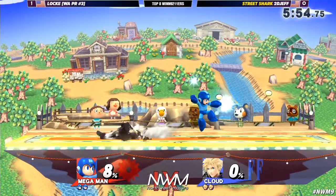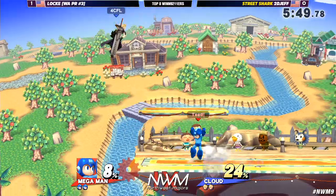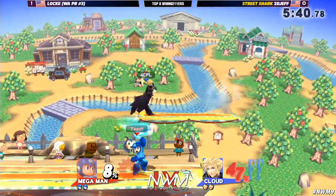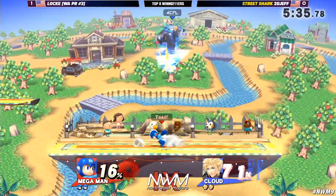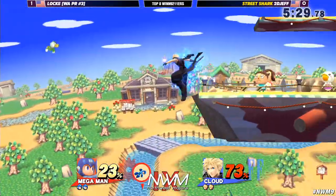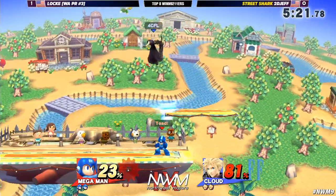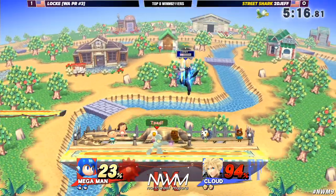Locke starts game two out with the dash attack. Catches the landing with Razor Blade and is able to start a nice 24% combo off of it, keeping him from landing — just a floor of little up-airs keeping him up. Anytime Cloud uses his dare, he's kind of suspended. He just keeps him suspended with the up-air. He's forced to burn his limit, didn't quite work down at the ledge, and we're back at the platform. TGF has to get some momentum right now.